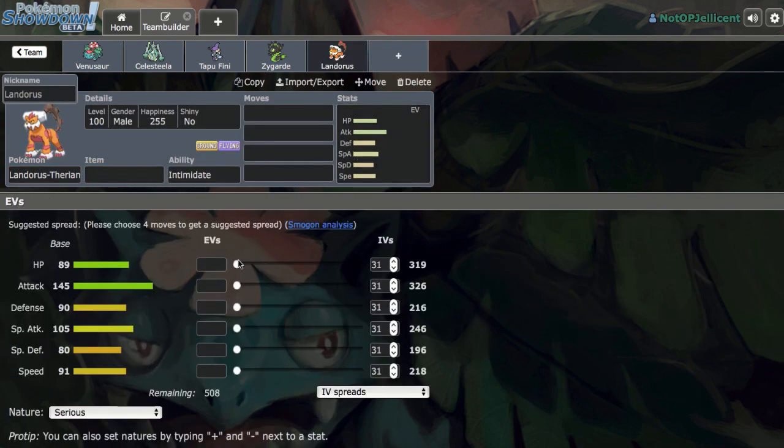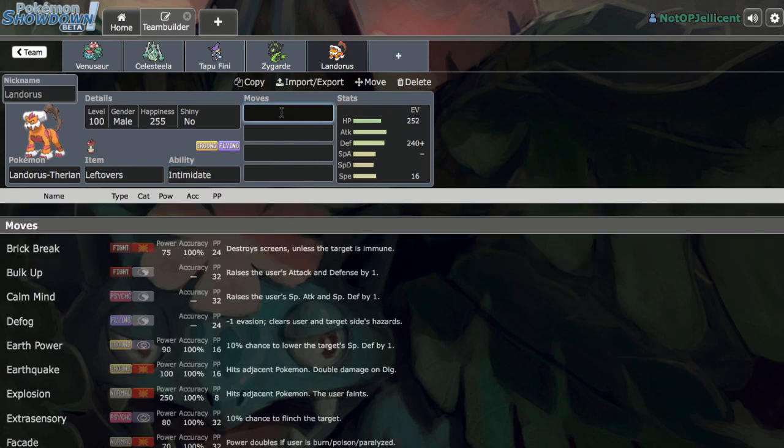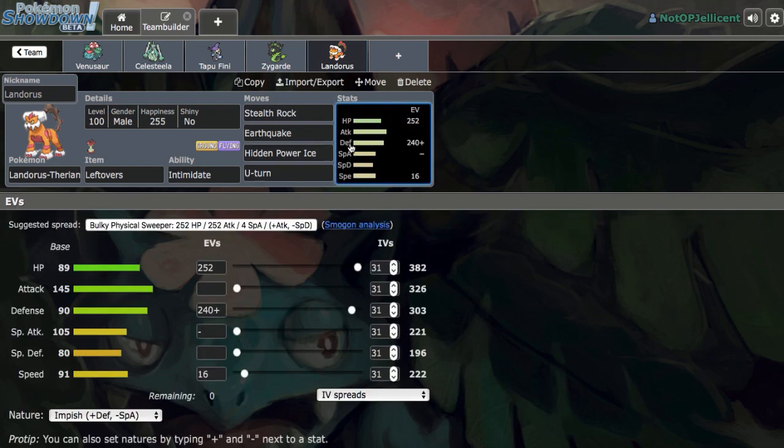Defensive Landorus-T is kind of a staple on balance. We'll run Leftovers for more reliable recovery rather than Rocky Helmet, since keeping Lando alive is more valuable. The moveset is Stealth Rock, Earthquake, Hidden Power Ice, and U-turn. This also gives us a Zygarde check — Figgy Berry Dragon Dance Zygarde with Coil is definitely a problem, but Lando-T can help with that.